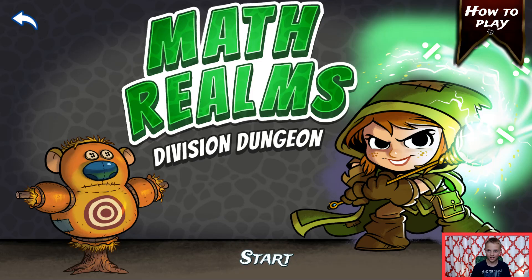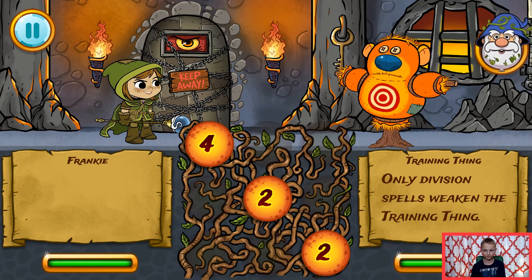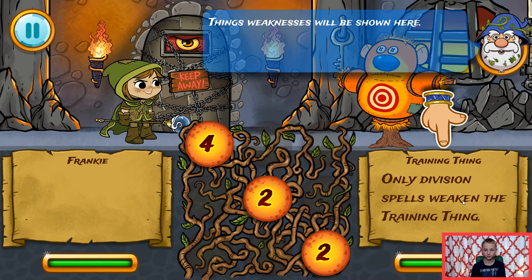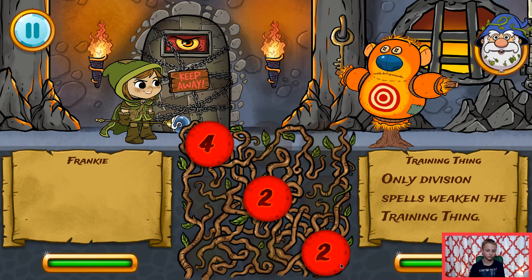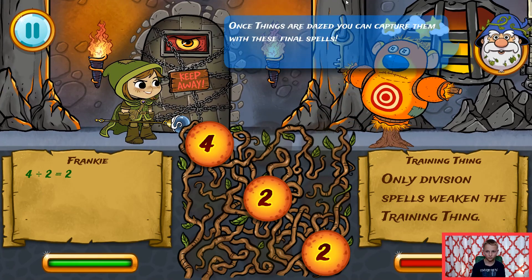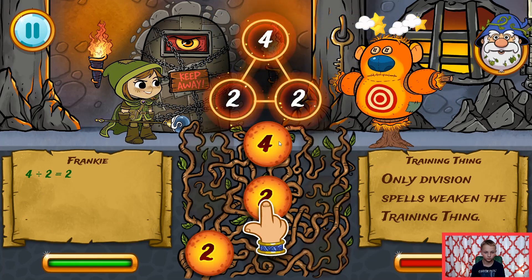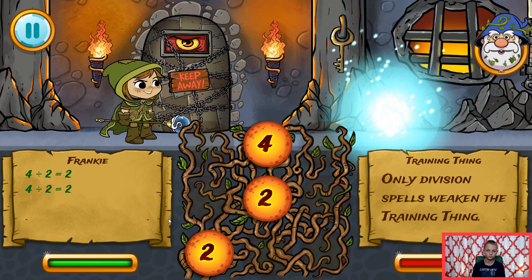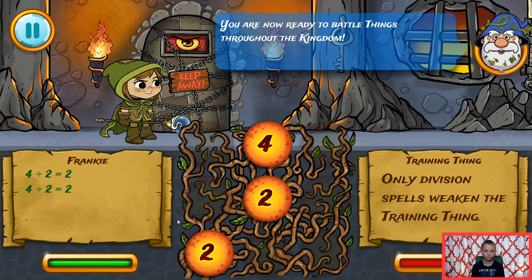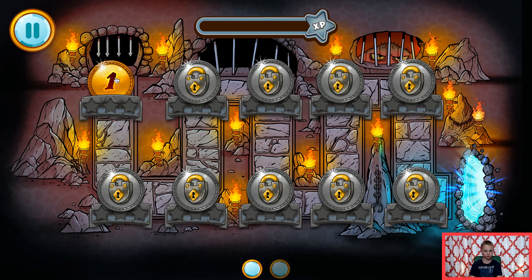Let's do this. How to play. Things' weaknesses will be shown here. These division spells start with the largest number. You can capture them with these final spells once things are dazed. You are now ready to battle things throughout the kingdom. Okay, so it's like Multiplication Marsh, just a dungeon version.